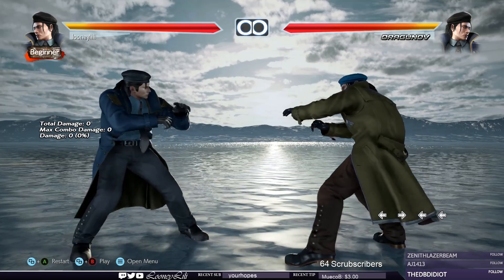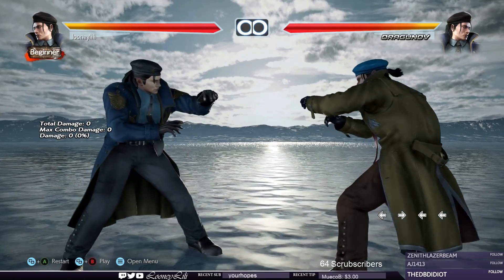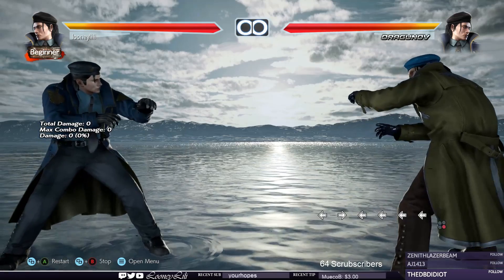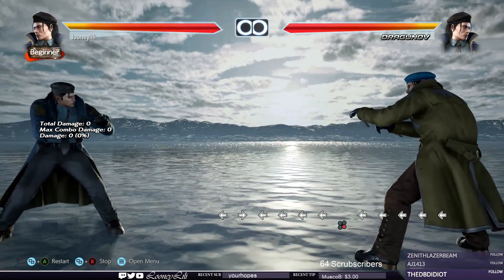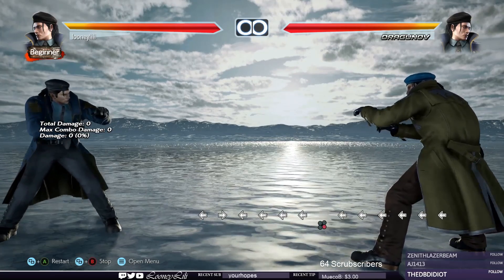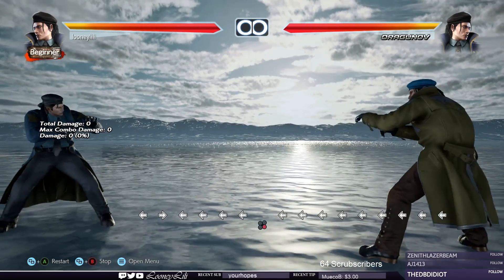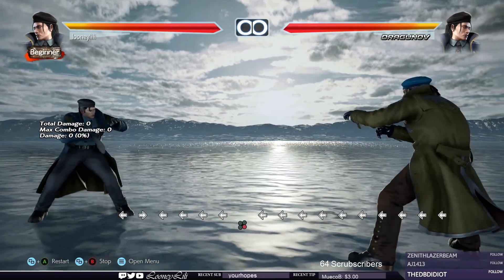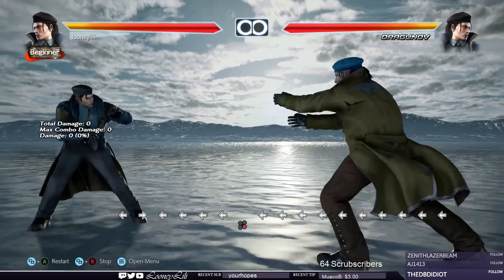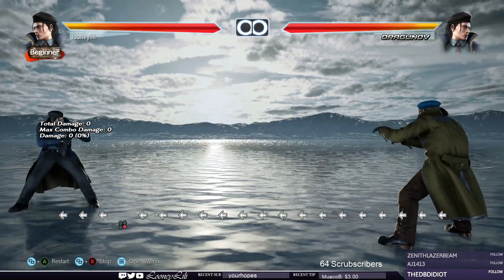The first step for learning throw breaking is recognizing the arms. Start the dummy and just practice recognizing the extended arm and say the corresponding break quietly to yourself. Do not try to break the throws yet — even if you're late, it doesn't matter. You'll get quicker at recognizing the throws the more you practice.